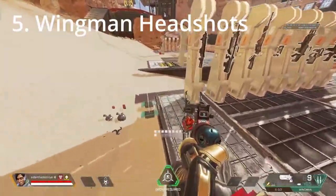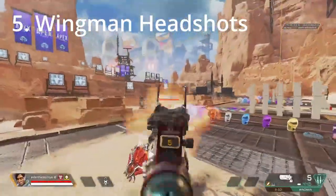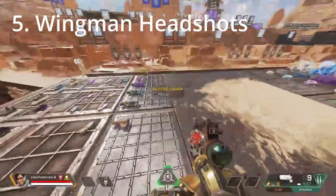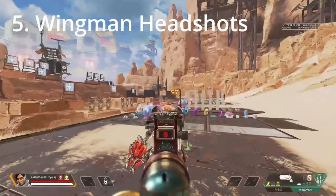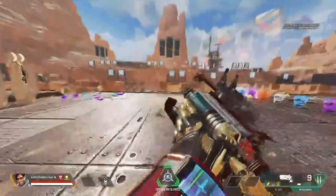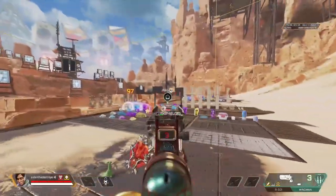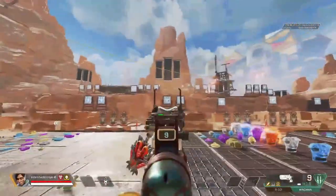Last but not least, we have Wingman headshots. Exactly as the name says, you're only aiming for headshots while strafing side to side, and the goal is to get to the point where you can kill all three dummies with one magazine. There's also another variation for this drill where you shoot two bullets on each of the targets in no particular order. You can give both a try and decide what you like best.